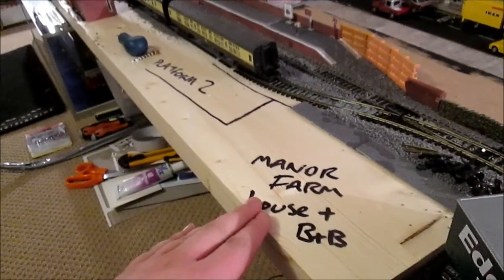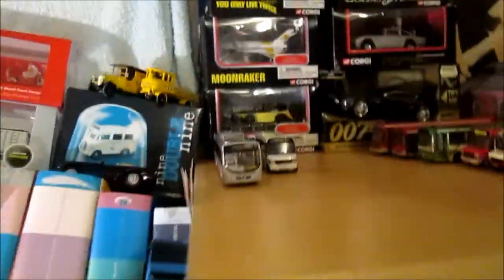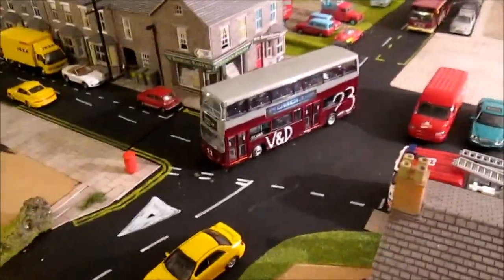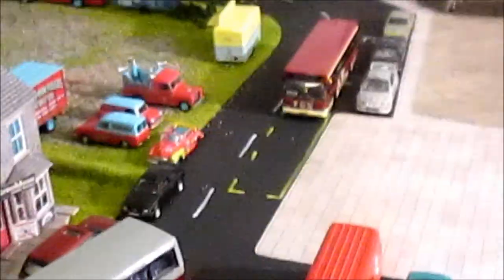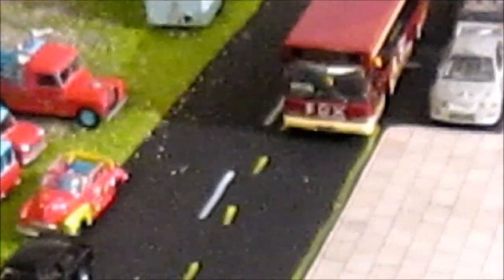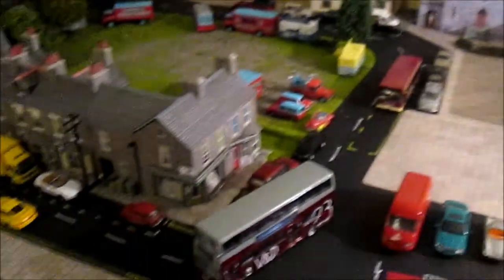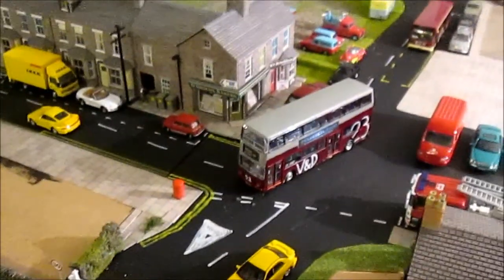As we can see, it's marked out - the Manor Farm house, which is also the bed and breakfast, is going to sit here. We've got platform two running up there. I've got rid of the buses because behind me I'm making another diorama using all these buses, which are going to be painted up in my own village and district livery, but there will also be a few in Fox Transport.